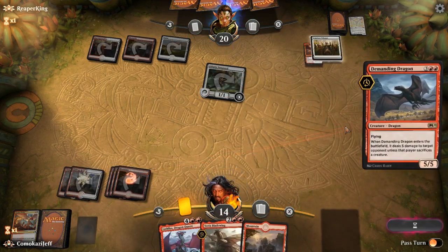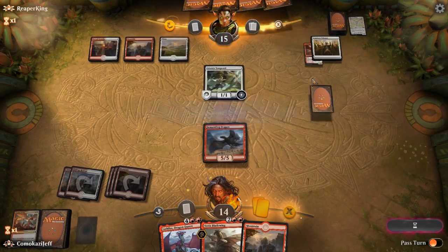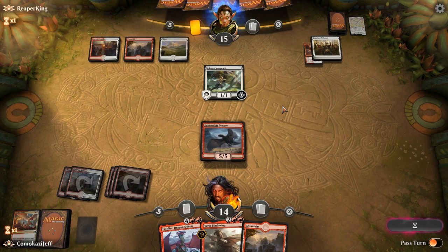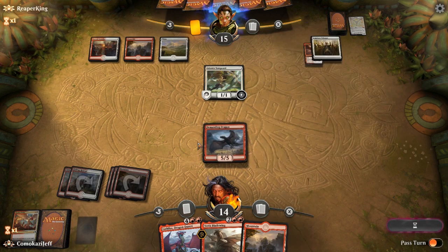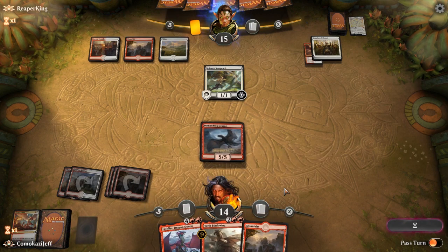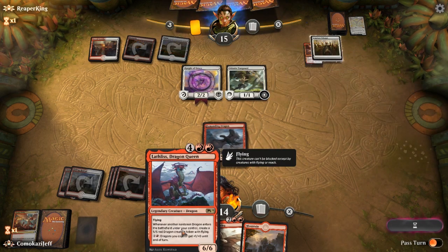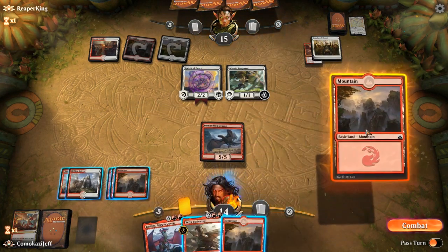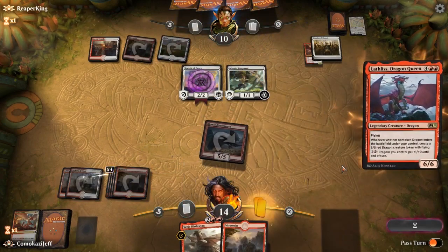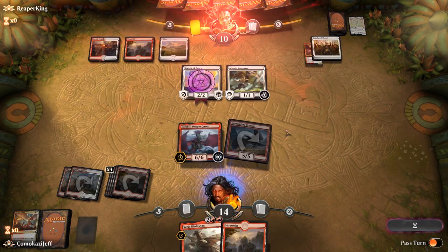Let's go Demanding Dragon into Lathless next turn. I'm guessing they're taking it — I mean, you would pay four for this guy anyway. If they swing in with removal, that's fine. I'm fine with them taking four from this guy rather than five again. Ability here. Opponent scoops it up.